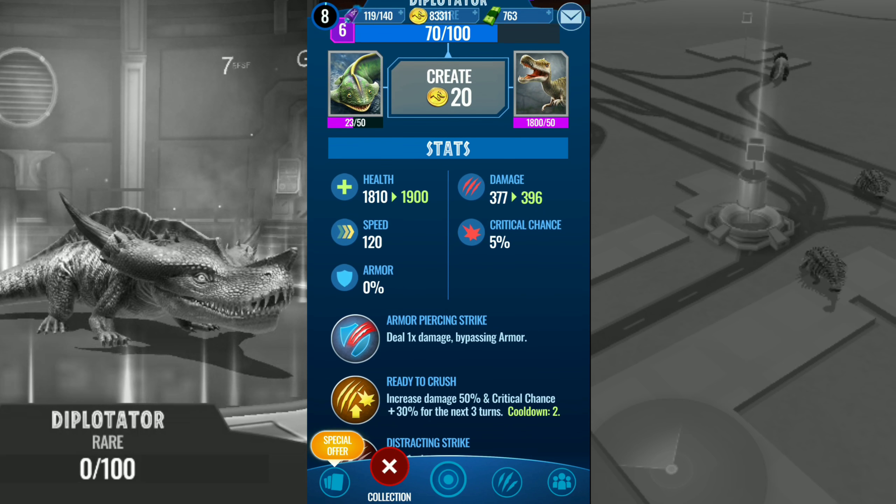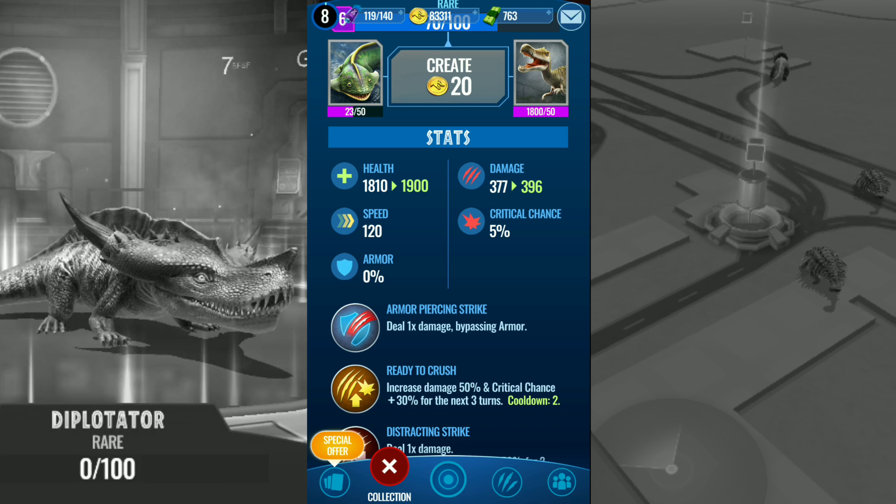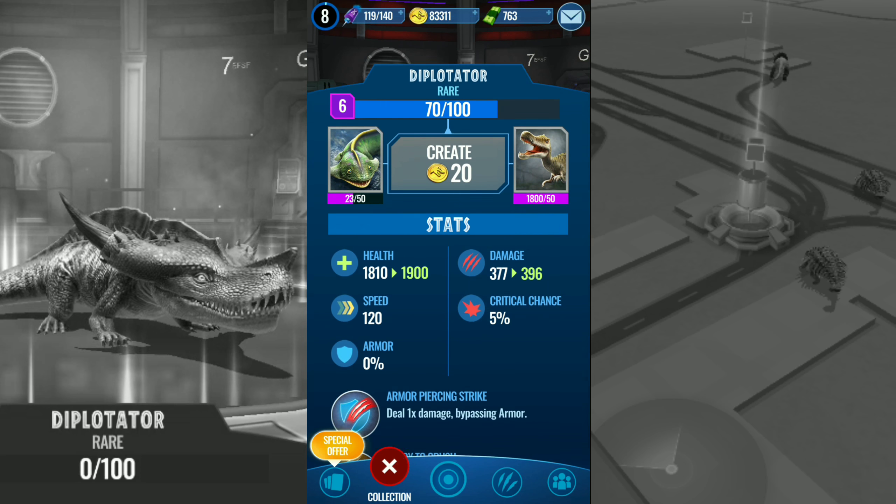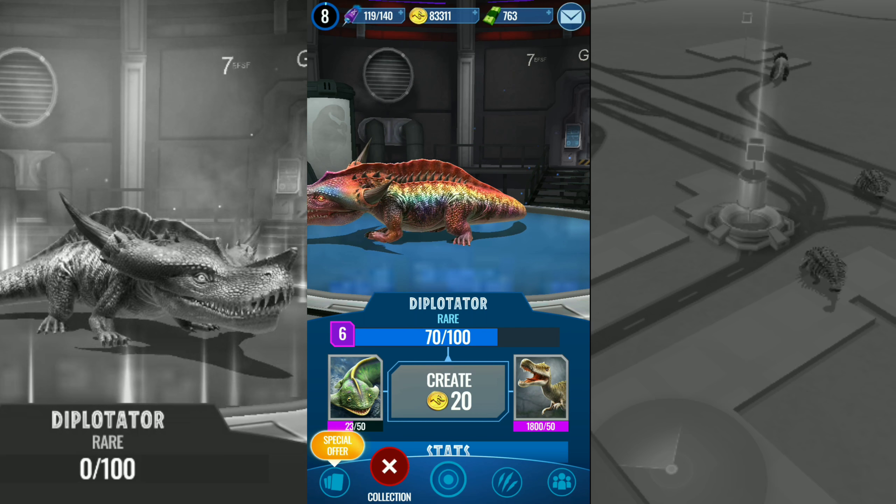Let me just show you his stats: health 1800, damage 377 — very low at the moment — 120 speed, 5% crit. But his abilities are quite nice. Defense Shattering Impact: destroys shields, bypasses armor, and deals 1.5x damage. Distracting Strike: deals 1x damage, target damage reduced by 50% for 2 turns. Ready to Crush: increases damage 50% and critical chance by 30%. Armor Piercing Strike: deals 1x damage bypassing armor. I really like this guy — he looks freaking cool.